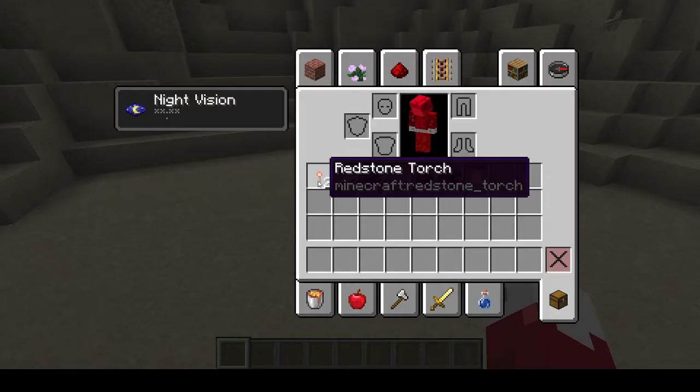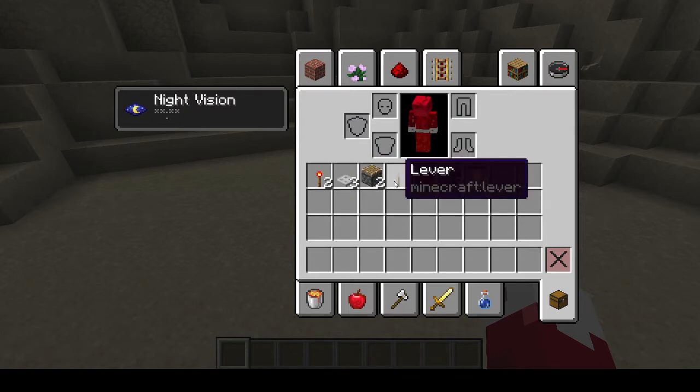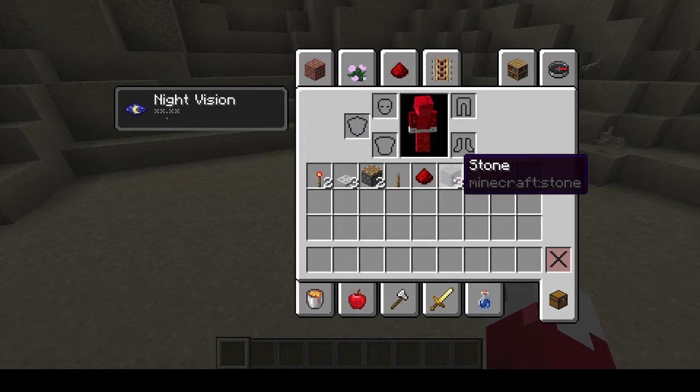So to build this thing, you're going to need two redstone torches, three trapdoors, two pistons, a lever, a piece of redstone dust, three solid blocks, and four bells. So let's start building.